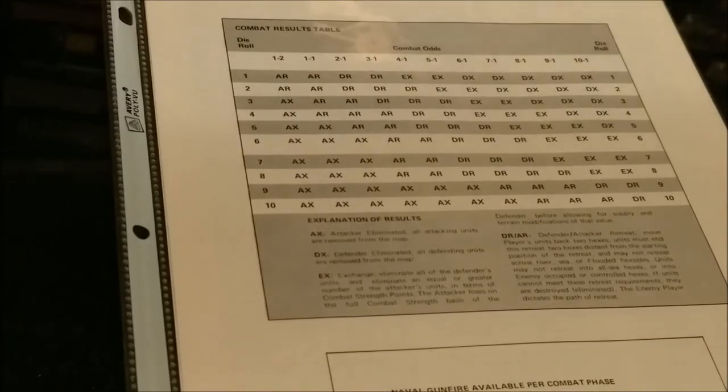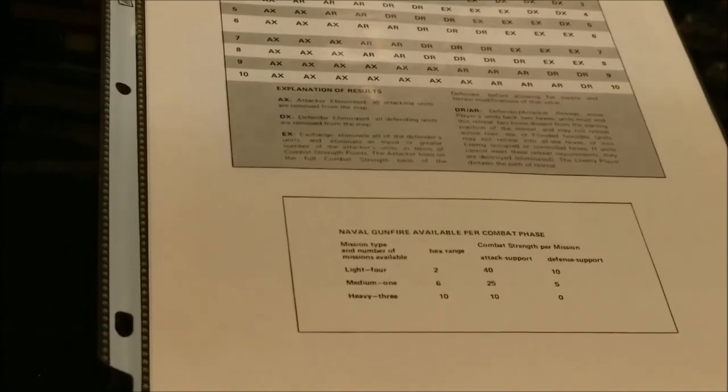The terrain modifiers are additions to the attacker's die roll when the defender is in that terrain — so the attacker adds these modifiers when resolving combat. The combat results table is fairly standard for hex-and-counter games, especially of that period, the early 1970s. You have your modified die roll on the left and across the top are your combat odds. The different rows and columns have numeric codes indicating what type of combat result to apply.